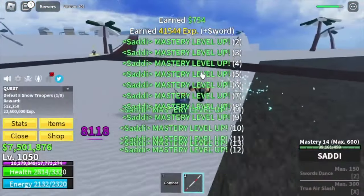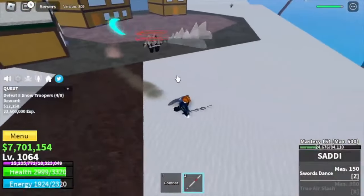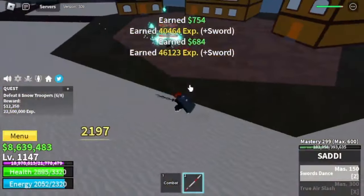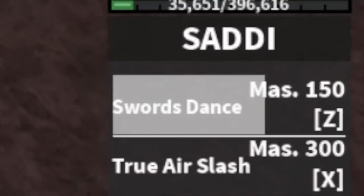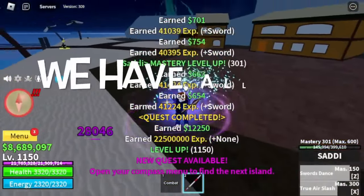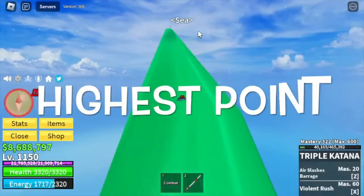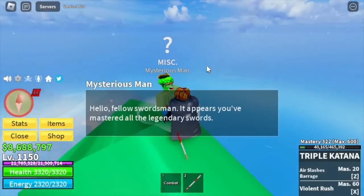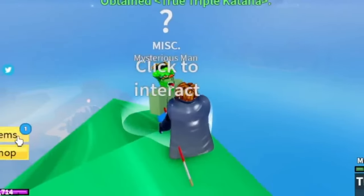We're going to unlock all the skills. First up is the Sword Dance — I don't like this skill, but maybe I just don't know how to use it properly. We will also unlock the EX skill, the True Air Slash — it looks like a Euro skill. Now we have all the requirements. We will head to the green zone at the highest point — the tree. You need 300 mastery on all three legendary swords plus another 2 million bellies.